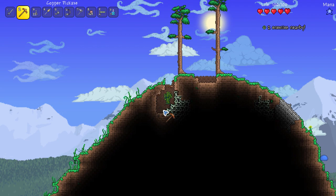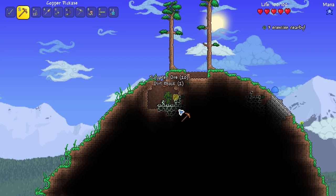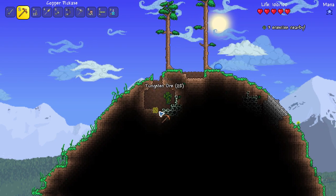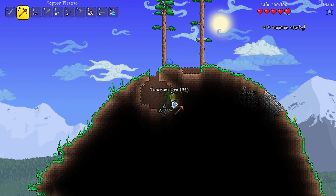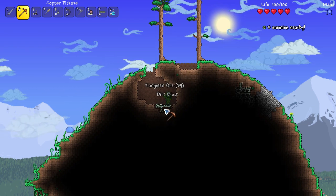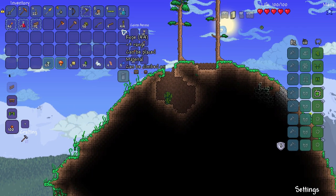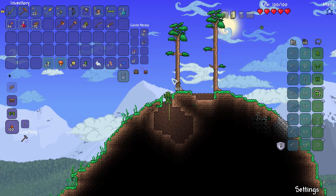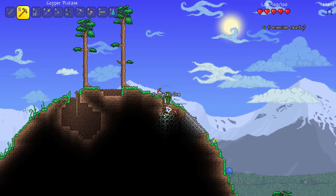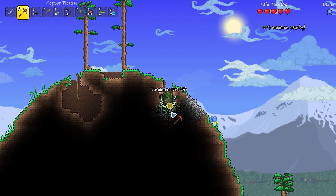I'm going to need a lot of tungsten. There's got to be like 40 plus pieces in here — this is amazing. Tungsten for the win! So far I've gotten every alternate ore. Platinum would be the last of the normal ones that'd be an alternate, but instead of silver I got tungsten. Oh my goodness, this is so much tungsten — what is up with that?